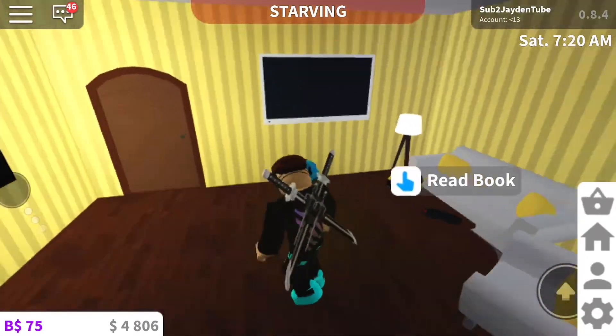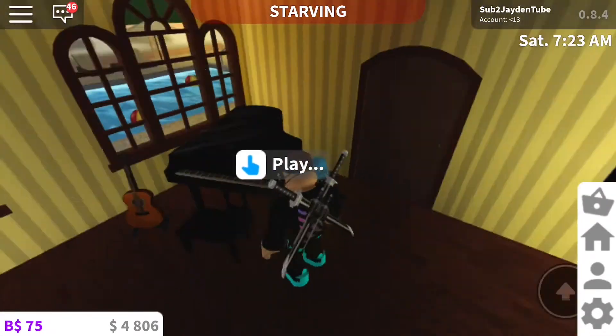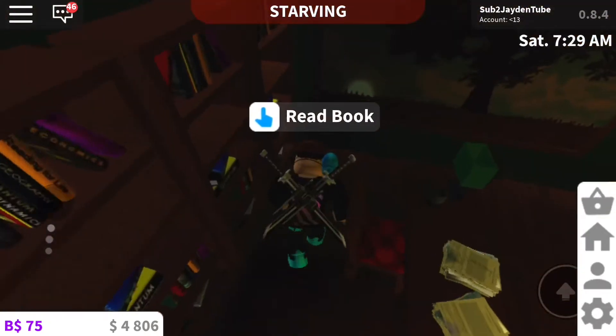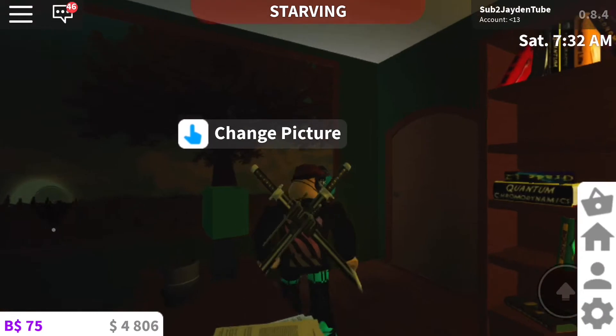Here we have the living room, TV, nice and everything. Okay, piano — nice. Here we have an office — my office is pretty dark here, I'm probably gonna light this whole thing up.